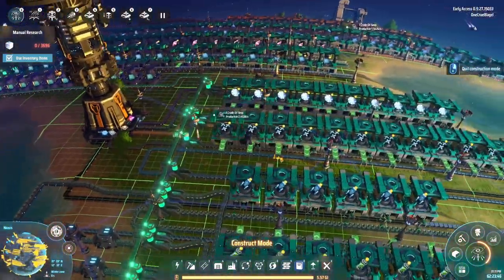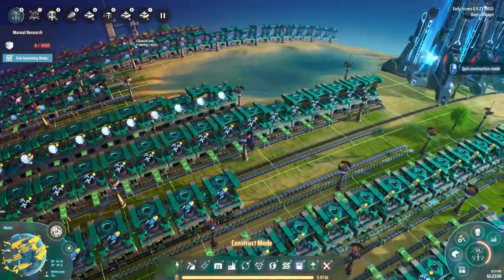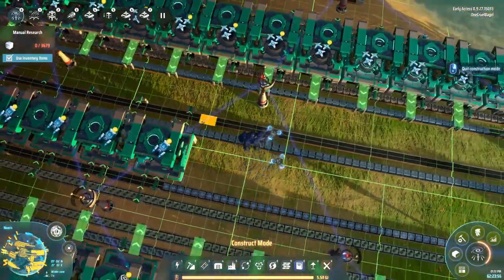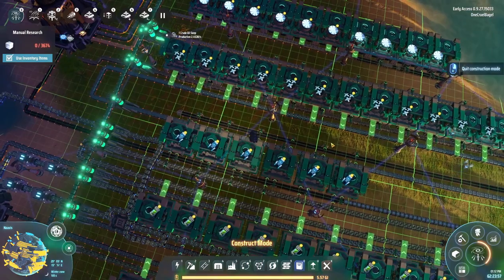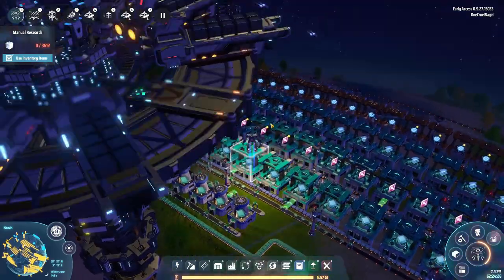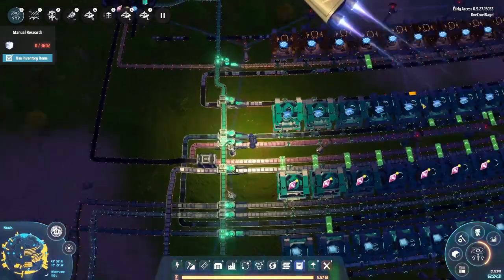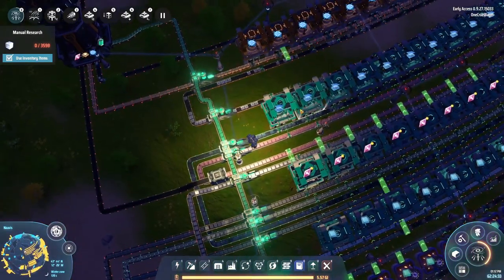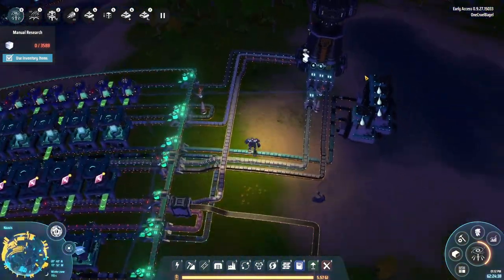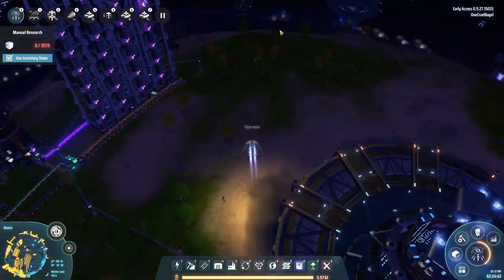Even if I got to the point where we were getting a solid belt of these rockets coming through, we'd still have something else to upgrade. The problem is still down to how fast the blue circuits are made. Hopefully the changes I've made here will speed that up a little. It'll make everything a bit better and hopefully sort that problem out. This is what I spent the last stream doing - going around finding these problems and solving them.